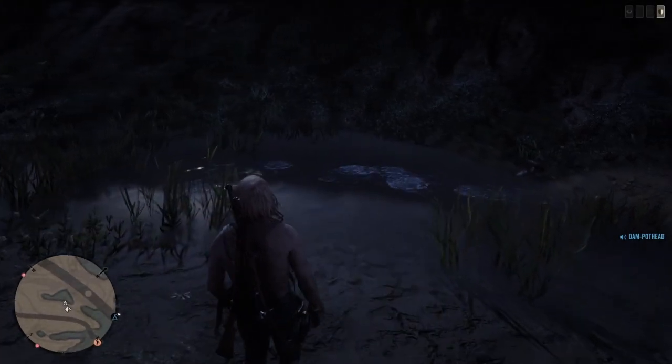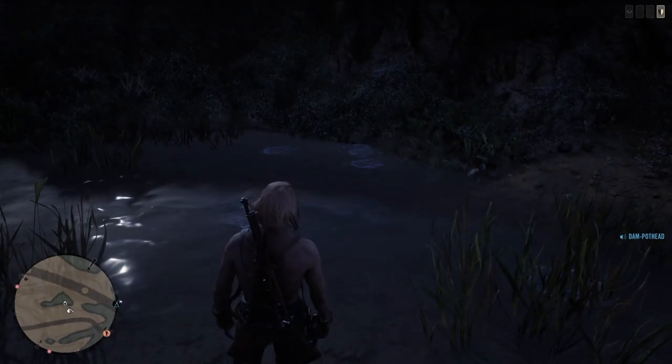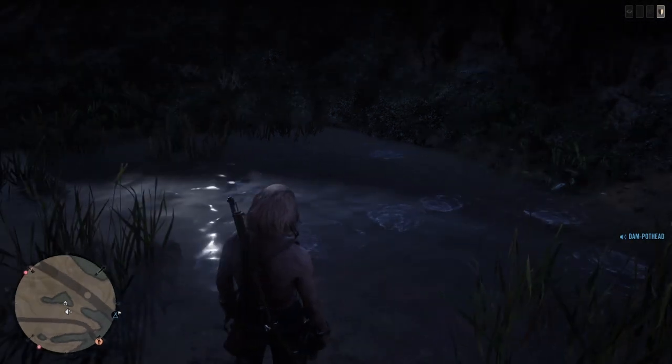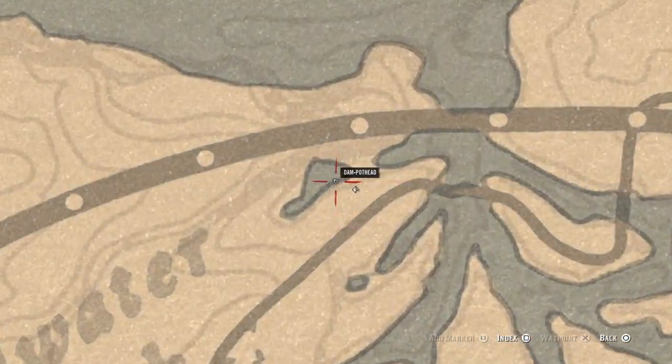Welcome back everyone, GVids here. Today I'm going to show you guys a quick spot where to get some unlimited fish. Basically you just got to whip a pole out and they're going to start spawning into this little pool of water right here. And this is where I am, just outside of Stillwater Creek — this little pool right here.